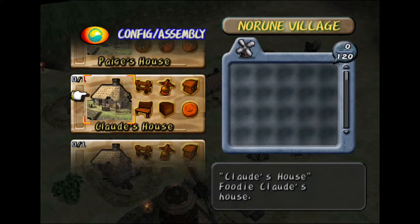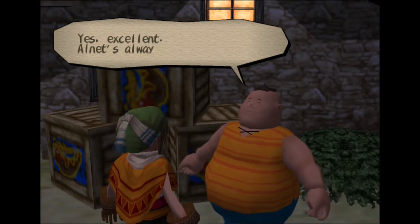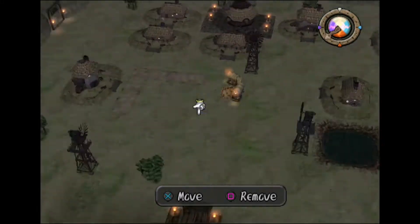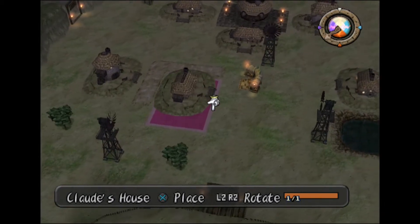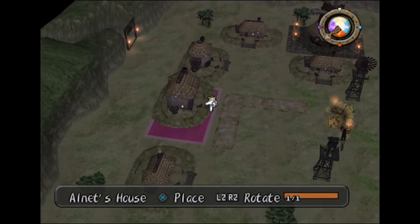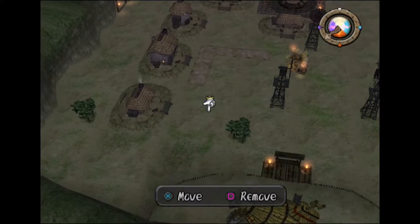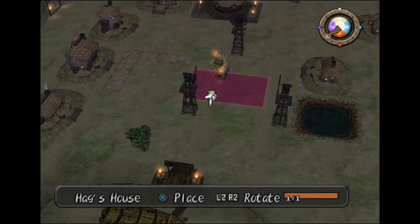Page says he likes fishing, so I should set him up near the fishing pond. I'll move Gaffer's buggy out of the way and put Page's house right there — 75%, good. Next is Claude's house. 'Allnette's always the best cook,' so I should place him next to Allnette's house. I'll move the tree out of the way and place Claude's house here, followed by Allnette's house — 87%, awesome.